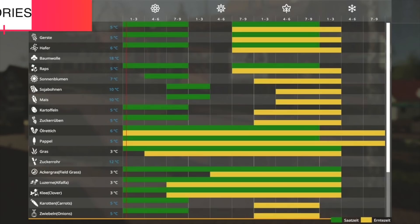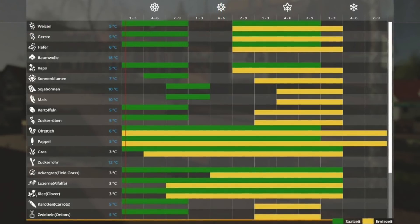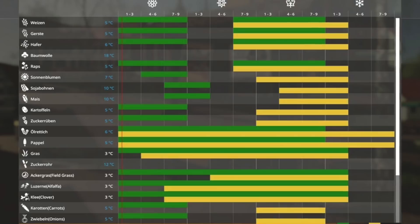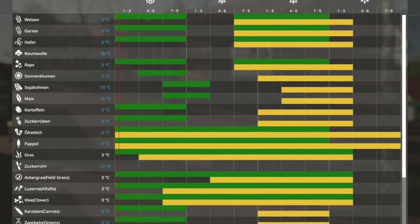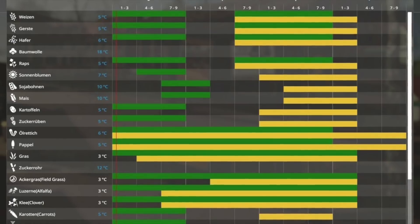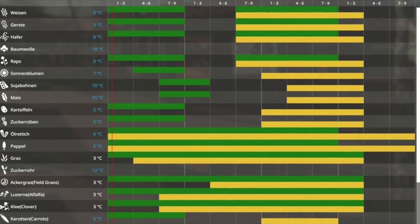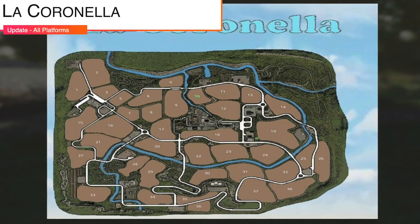Your last new mod for all platforms today is the Seasons Geo Ravensburg Factories. This geo mod is necessary to play the Ravensburg map with the factories version on consoles with Seasons. This geo mod is only compatible with Ravensburg Factories — do not use it with other maps or other versions of Ravensburg. The following factory mods are supported: TMR and Pig Food Production version 1.0.1, Placeable Factories Pack version 2, and Seed Factory version 2. The weather, growth, and economy correspond to the standard season settings.